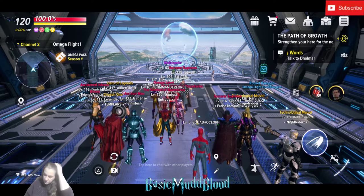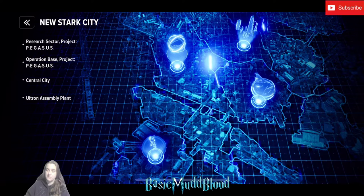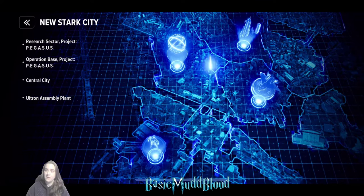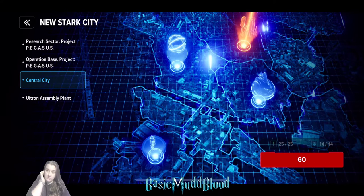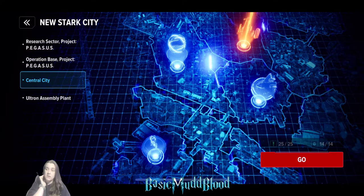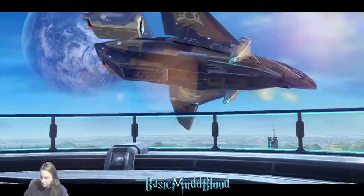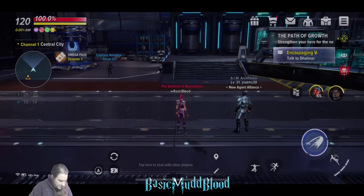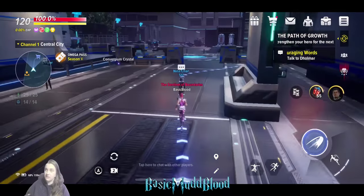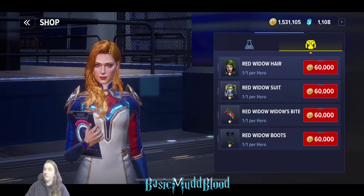The beauty of this set is it's available in New Stark City, which is super early. You can buy the full set and have plus six to your Snipe immediately. Go into New Stark City - the first two zones, Research Pegasus and Research Operation Base, don't have it, but Central City is where you'll find it. It costs 60k per piece, so 240k for the full one-star set.